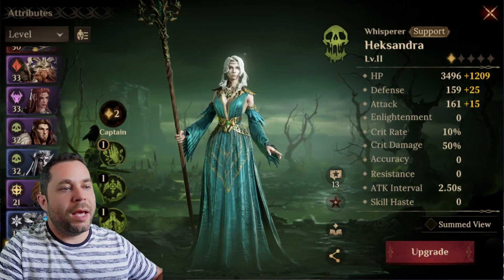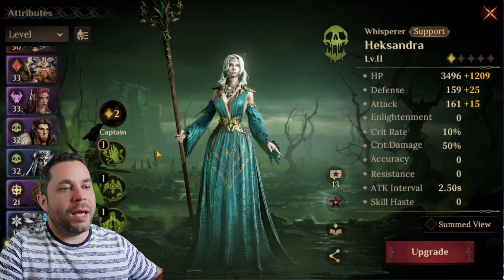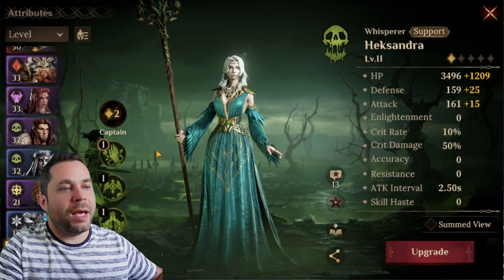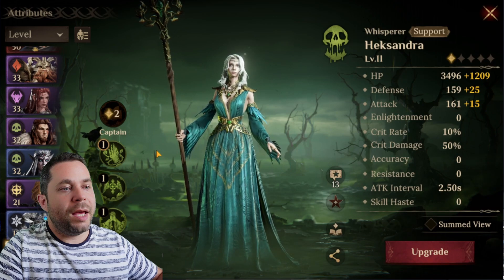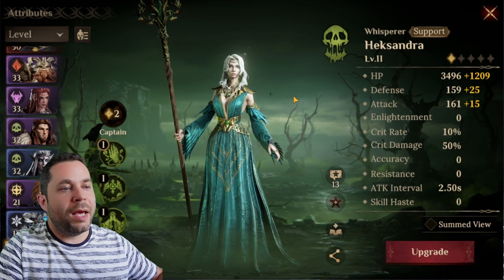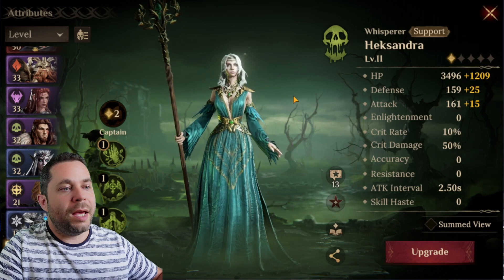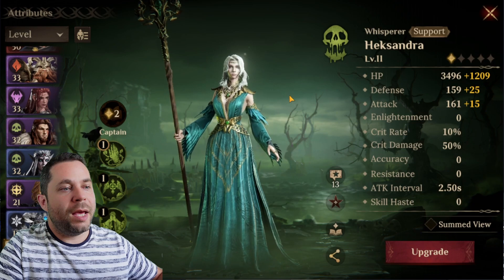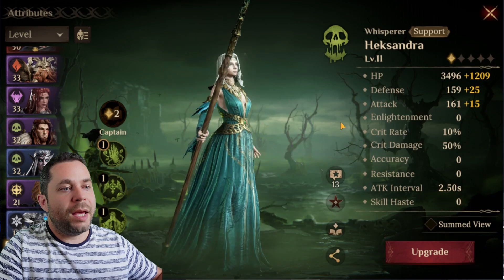That's the reason I don't use Hexandra - I just don't need that much healing right now. But if you don't have an epic hero or another hero that provides passive healing while also doing great damage, I think Hexandra can be great. I'll definitely go for her in long battles where I need strong dedicated healing.